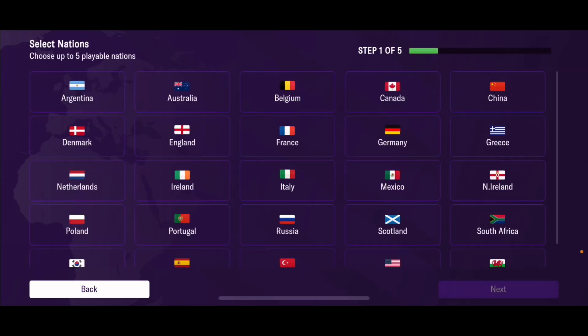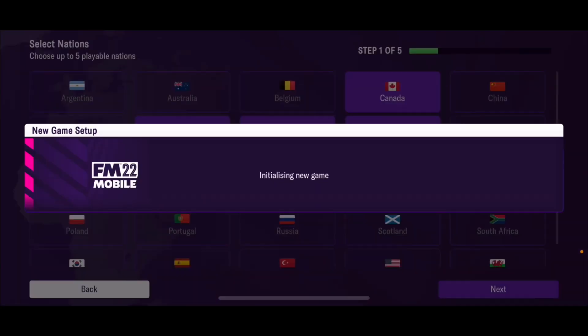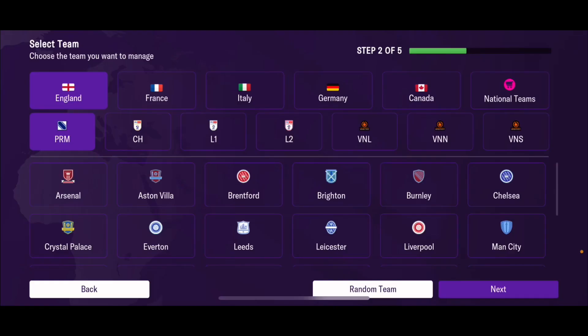Let's enter career. In the past we could do four nations, and now it's been upgraded to five nations. Let's go England, France, Italy, Germany, and Canada. This is a quick intro video — just get right into the game, see how it works, see what's changed visually. Let's go with Arsenal.